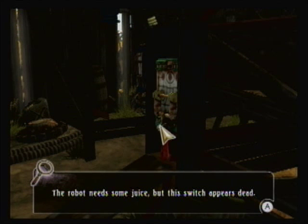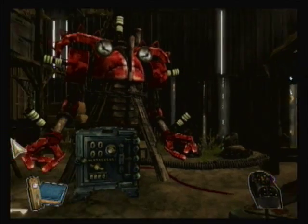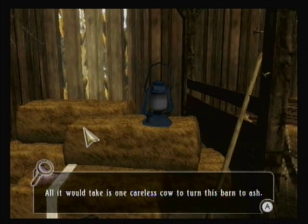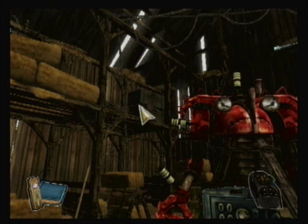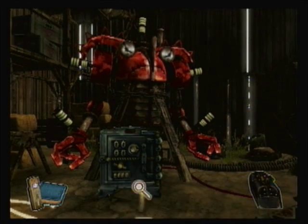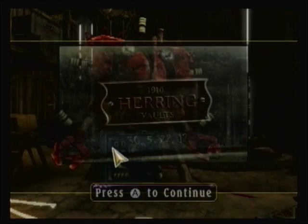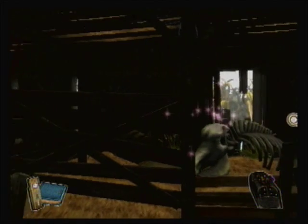The robot needs some juice, but the switch appears dead. We can actually walk in there too. Interesting abstraction — we'll archive that, probably a clue. Looks like a lid or something. 1910 Herring Vaults 35, 22, 12. Maybe we can mess with that later. Half tempted to walk over there, but I guess we'll just go ahead and do this first.